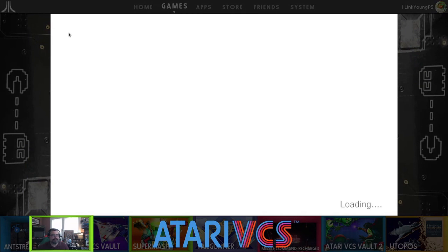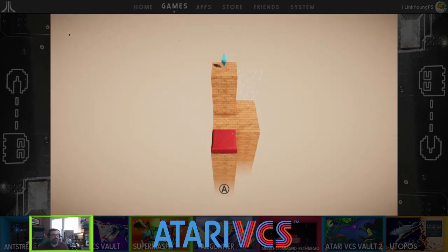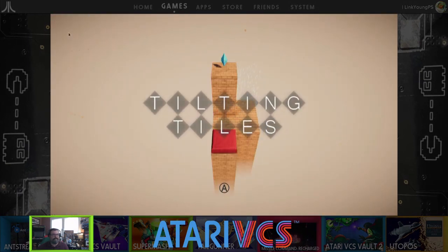All right, it's loading. What do we got? Look at that — Tilting Tiles. Press A.